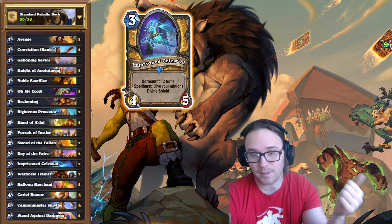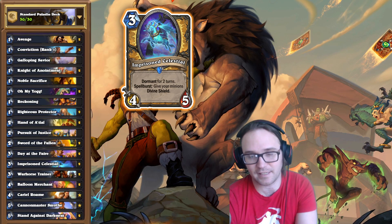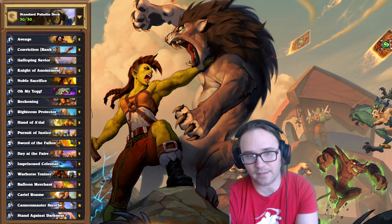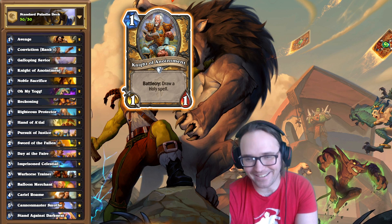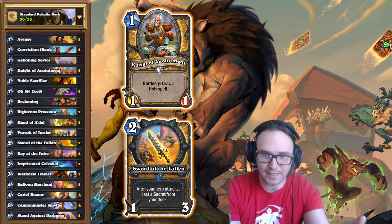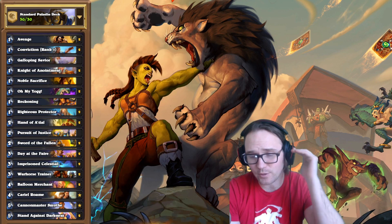Imprisoned Celestial is a dormant 4/5, and its Spellburst gives all your minions Divine Shield. You play it on turn 3, and then on turn 5 it comes alive and you play Stand Against Darkness — now you have a giant board of Divine Shields. In a typical game, you might play Righteous Protector on 1, or Night of Anointment which draws you a Holy Spell. Ideally, you play Sword of the Fallen on 2 — that's one of the strongest cards in the set — and get secrets to delay and reach your powerful turn 5 plays.